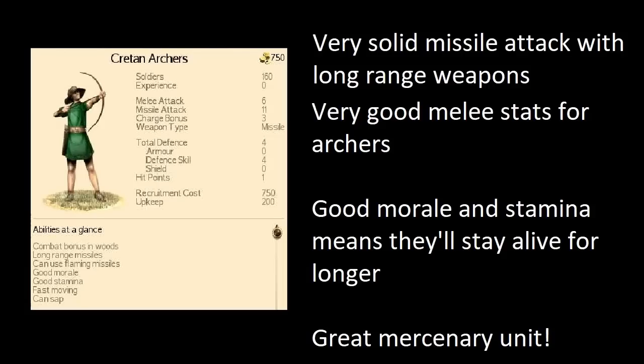A unit I would go out of my way to pick up is Cretan Archers — quite possibly my favourite mercenary unit. When I see the symbol in the bottom right corner saying I've got a new mercenary, and I click on it and see Cretan Archers, that always makes me happy. 750 denarii — that's not a lot in the grand scheme of things. Missile attack of 11 is pretty solid. Melee attack 6, defence 4 — not a bad unit at all.